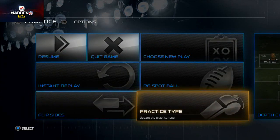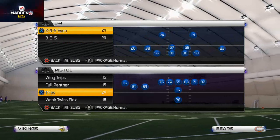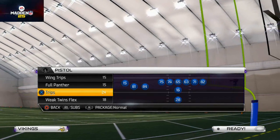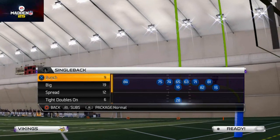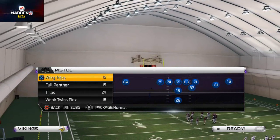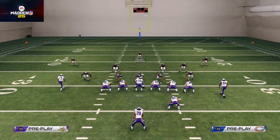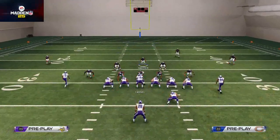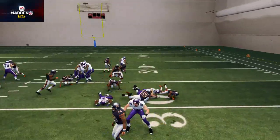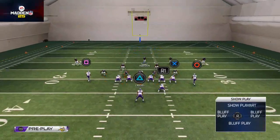Number four tip on how to stop the run is blitz your linebackers. You don't have to blitz all of your linebackers, but blitzing one or two does a really nice job. We're going to look at the OLB blitz and show you how we use it to stop something like a halfback off tackle or a zone wink. With the halfback force, we pass commit, use our safety, and set the edge. You see how these linebackers really do a nice job at setting the edge and forcing Adrian Peterson back inside into our user defender.